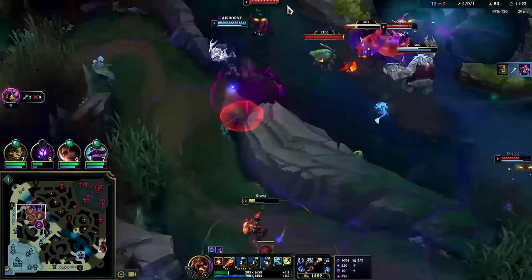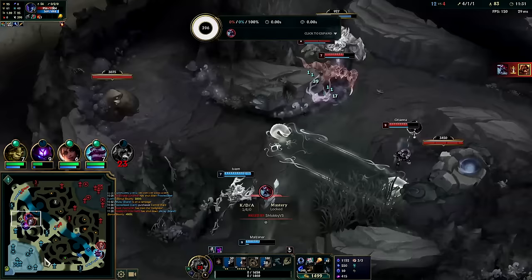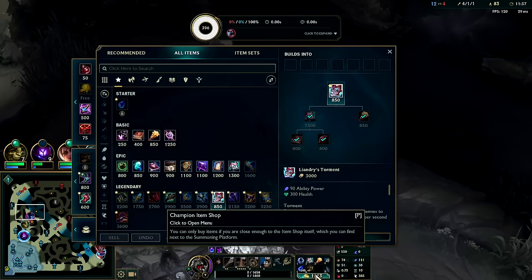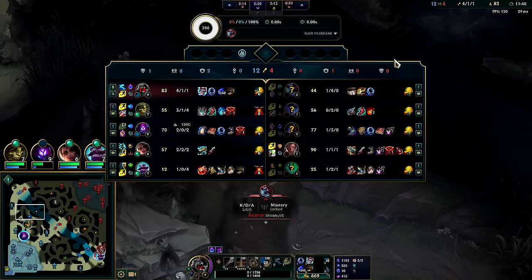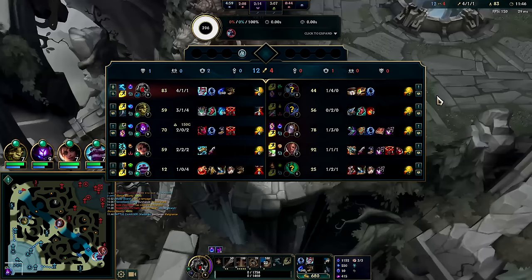There's only so much I can do with Cho'Gath here. Cho'Gath flash — I should have expected that; I had my own flash too. That was a shutdown — he got 750 gold, almost three kills' worth of gold from me dying there. He's effectively three-and-four right now, all caught up besides the CS score.